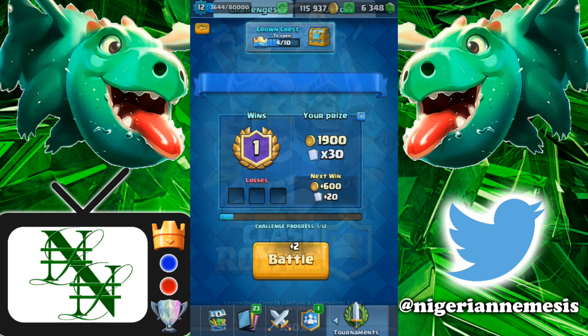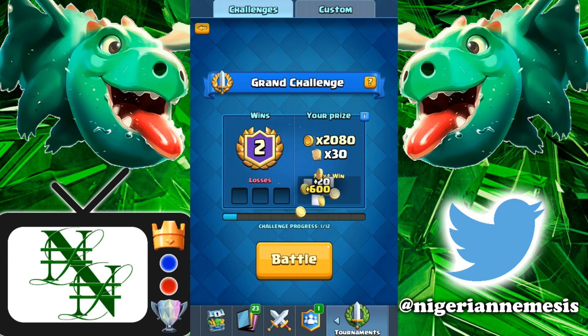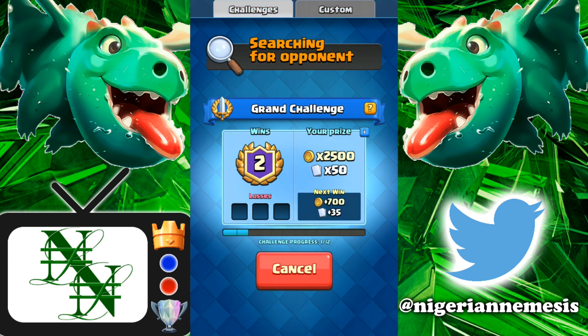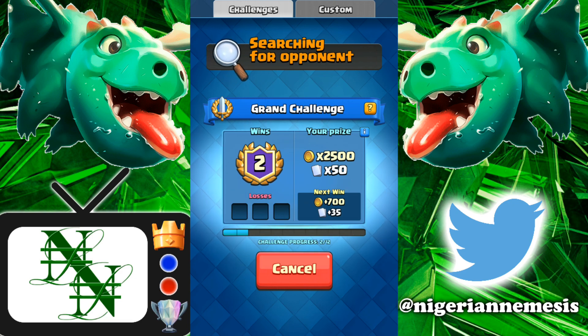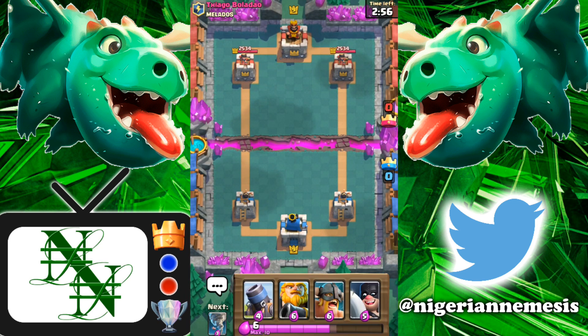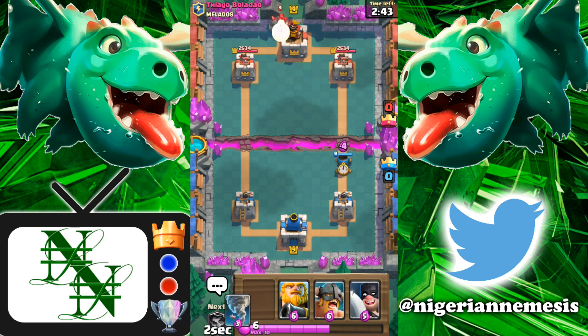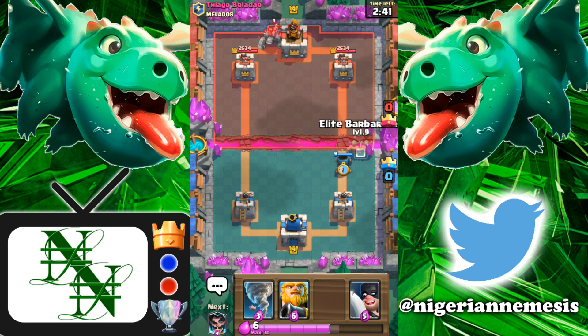This deck is very powerful and these cards are not a joke. Let's hop into the third and final battle of the day — see if we can go three and oh. We've already got a rage quit and a two-crown win. You can even play it as a mortar deck by playing the mortar first and using your E-wiz, executioner, and tornado on defense. He's gonna start with a golem, so now we can play this like a mortar deck.